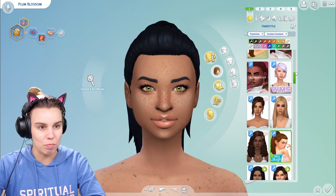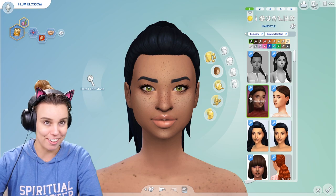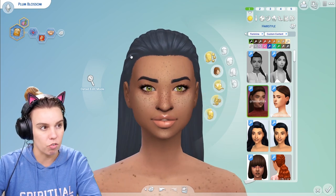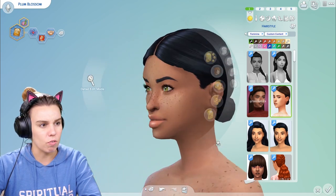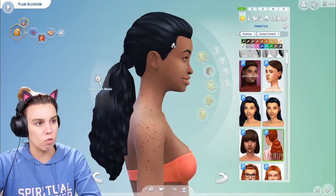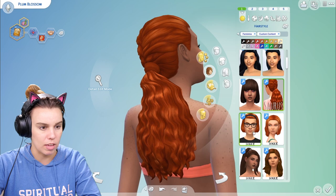Hairs — it would take me a while to go through all of them. I have gone through a lot of hairs in other videos, so check out my other CC haul videos if I don't show you something here. I do have hairs from Grim Cookies — this is actually a modified hair from Get Famous, I think. There's also a really nice low bun from Grim Cookies. This next one's by Saurus — a pretty cool hair. If I put it in the orange you can see more of the details.